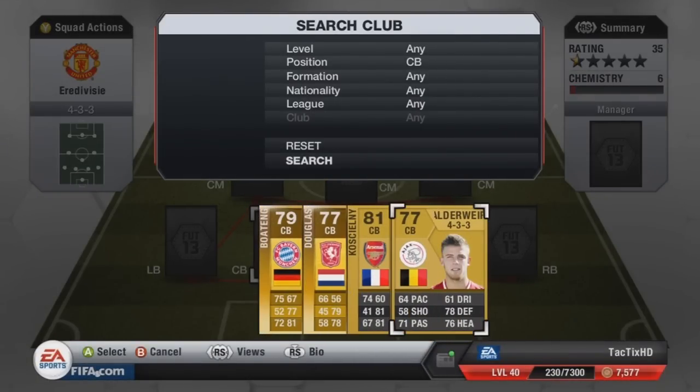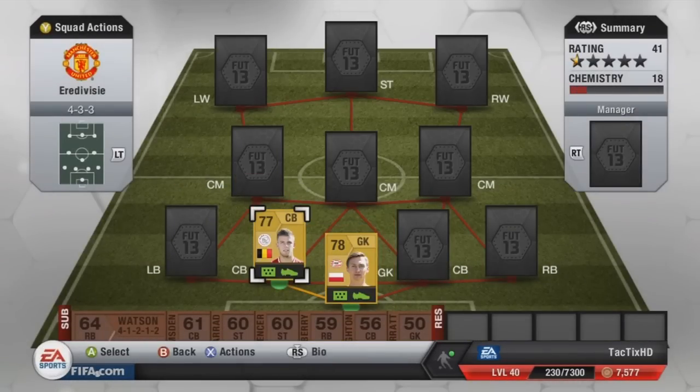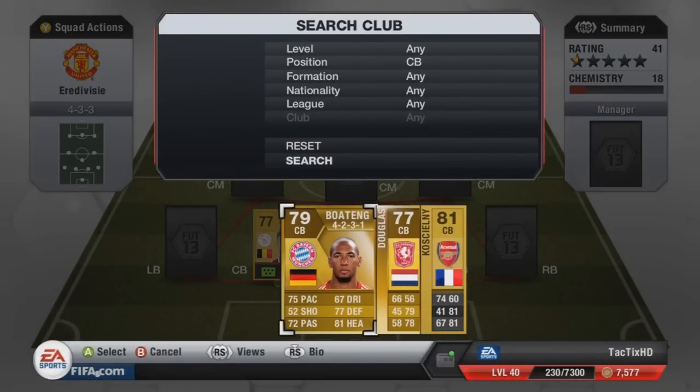At left center back I have Alderweireld, 64 pace, 78 defending, 76 heading, plays for Ajax, didn't cost me too much at all — only 500 coins. He's a pretty good center back, probably the second best in an Eredivisie squad.